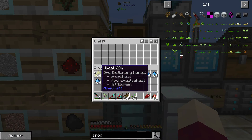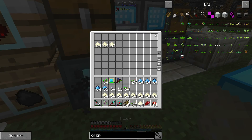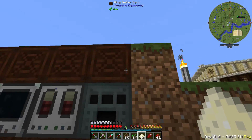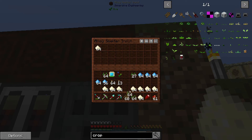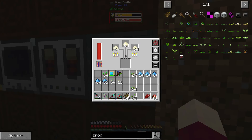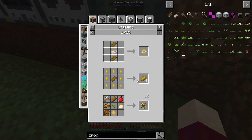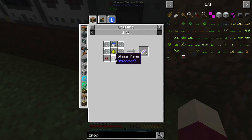The flour can be smelted into bread. We have tons of flour and I'm going to drop it in here — this will cook our bread three at a time. If we want, we can use this bread for honey slices, which is not great, but also for better things like footlongs. I believe there is toast we can make, but the glowing bread is the good one.